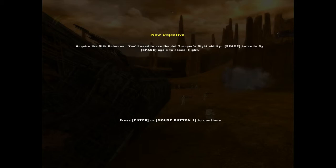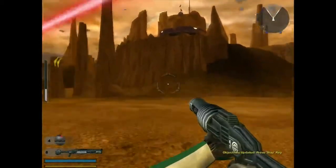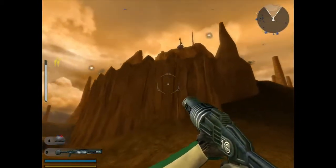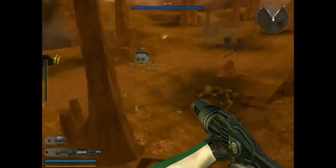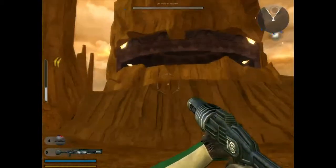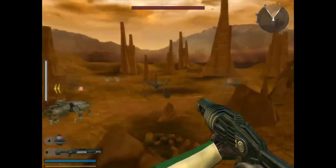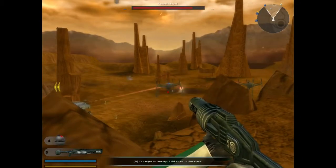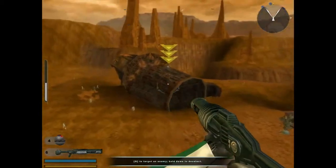You'll need to use the jet trooper's flight ability — press Space twice to fly, Space again to cancel flight. Whatever I look at is where I go, but the bar on the left determines how much flight energy I have. No energy, no flight. If I fall, I can die depending on how high I fall from. This guy gets a grenade launcher, which doesn't do a lot of damage to larger targets but it's really useful against small groups of enemies.